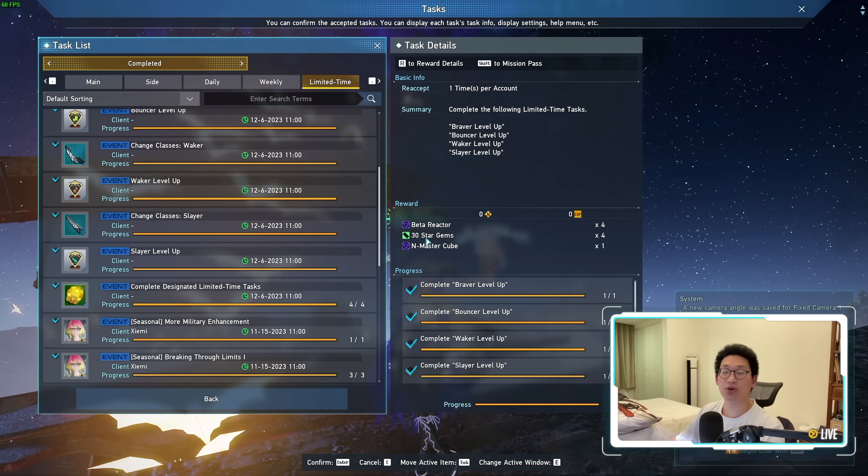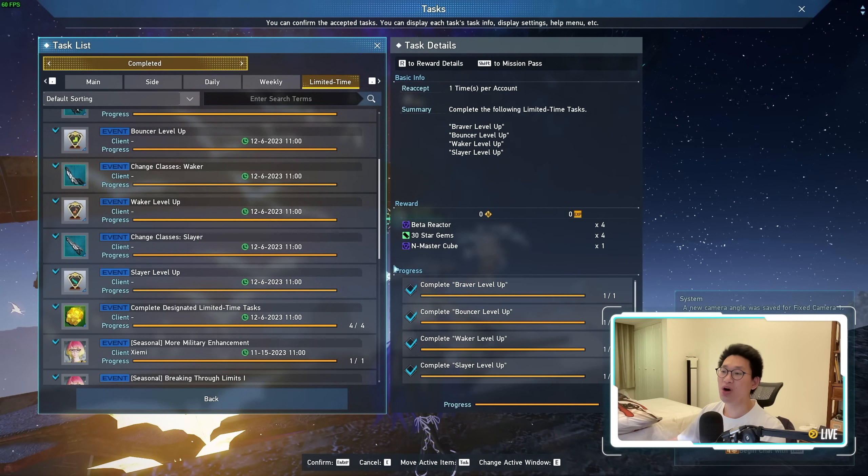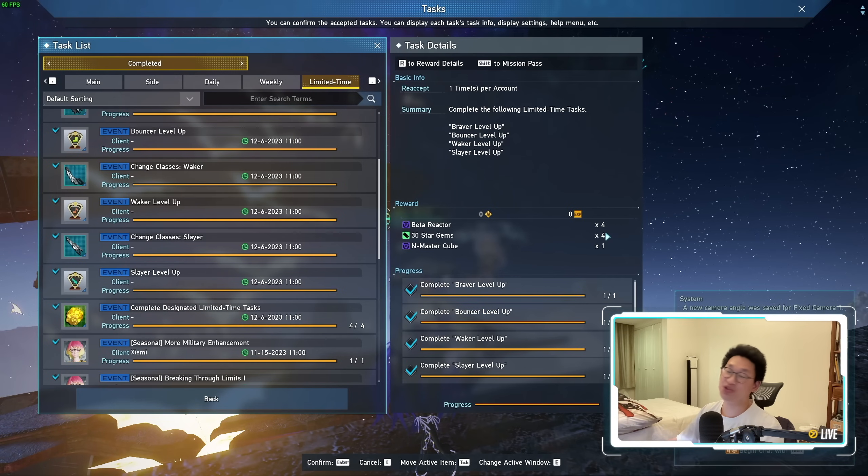It says 30 Star Gems per task, so you might think that's only 30, but it's times 4 — so it's 120 Star Gems. Then you get 4 Beta Reactors; 1 Beta Reactor is worth 100,000 Meseta, so this is 400,000 Meseta total. You're incredibly heavily incentivized to complete all of these tasks, and they are actually incredibly easy — just get to level 60 on all 4 classes, and boom: instantly 120 Star Gems, 400,000 Meseta, as well as an N-Master Cube. Just do it, it's so free.